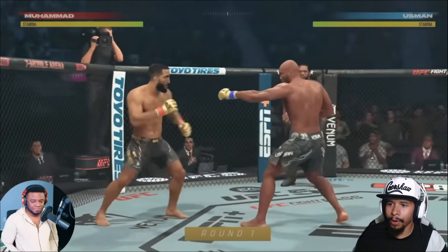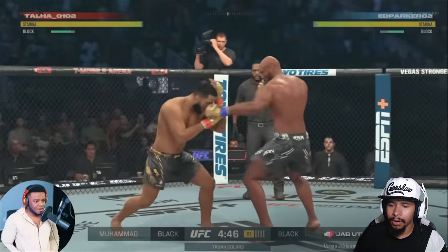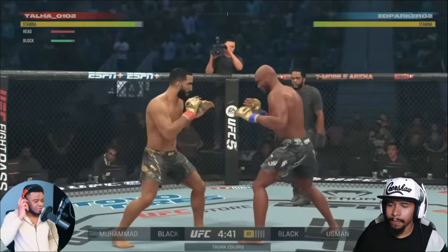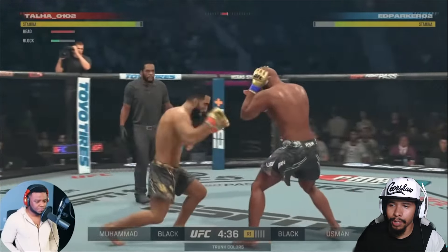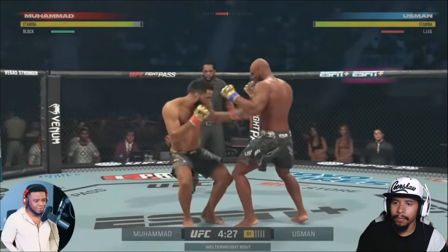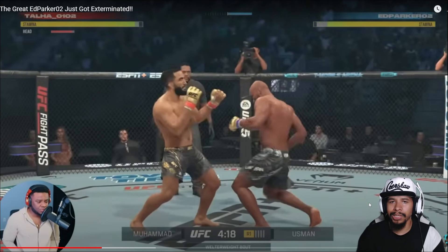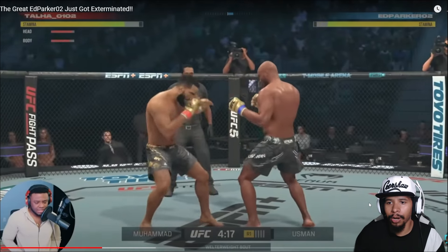In this matchup Ed Parker is going to have the striking advantage — the power, the speed, and the move set advantage — just because Kamaru Usman did some really really solid work in his title run, so the stats have really carried over to UFC 5. Right here I want you guys to notice the difference between Talha's play style and Naz's play style. Naz had a very passive approach — he'd back up and wait for Ed Parker to move forward — whereas Talha is really just standing in the middle with Ed Parker straight off the rip.